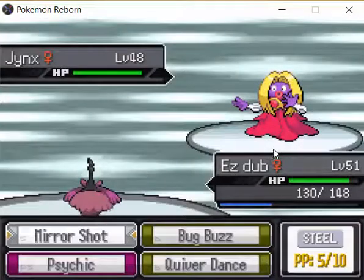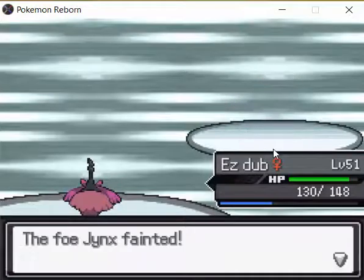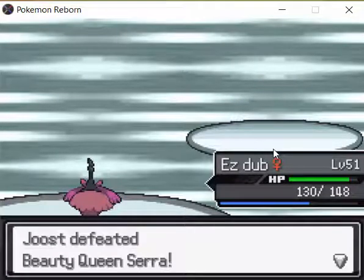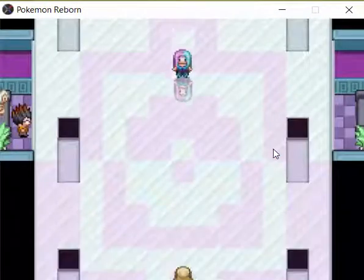It gets Quiver Dance at level 20, so it actually has some early game use as well, because Quiver Dance is just a really amazing move. I really like that they gave Mothim and Wormadam Quiver Dance at level 20, because it makes them somewhat viable. You also get Bug Buzz at level 50, and Mirror Shot somewhere in the 20s or 30s. Make sure you keep Mirror Shot, because it gets Iron Head later but you don't want Iron Head.